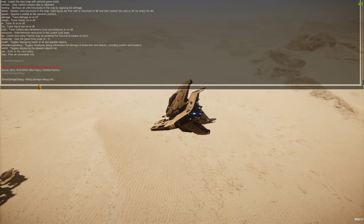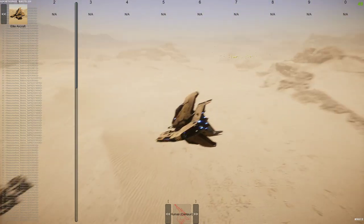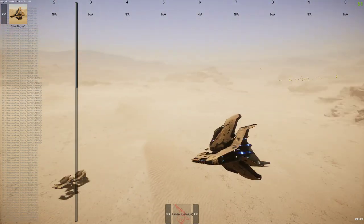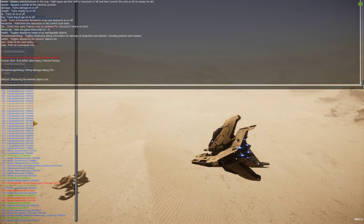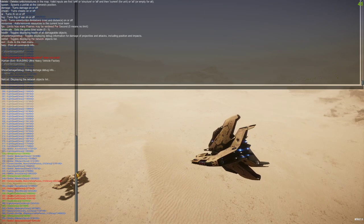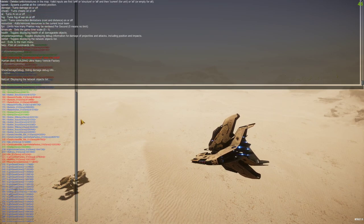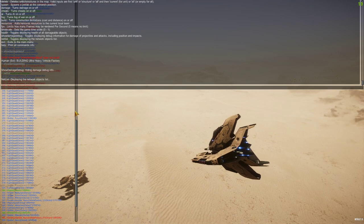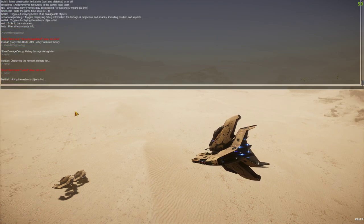Netlist toggles the network objects list - it shows you what's connected, what's on the map, HP pools for everything, and that sort of thing. It's a basic command you wouldn't use much. Close the list when done.